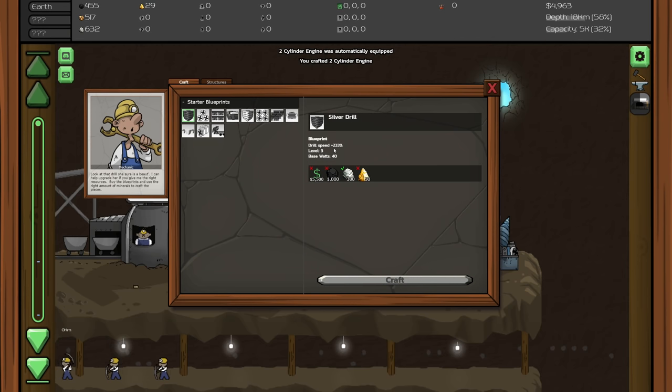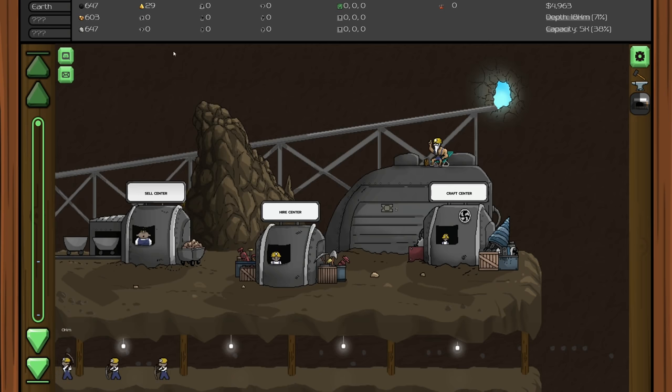Looking good! The next upgrades are a silver drill, triple fans, micro cargo, four cylinder, platinum, quad fans, small cargo, six cylinder, tri-platinum, partitioned fan, and decent cargo. We're also on Earth right now and haven't set up the other mines yet - I'm excited to see what those other mines are.